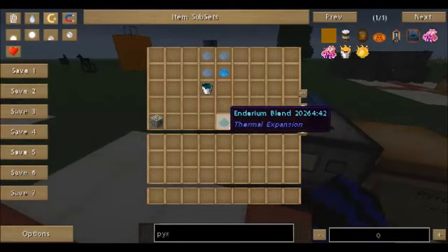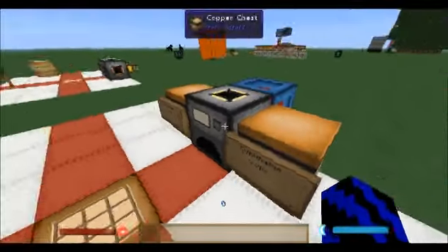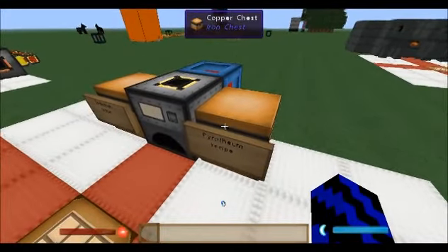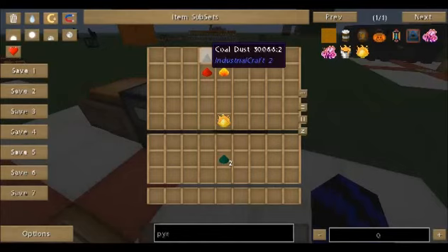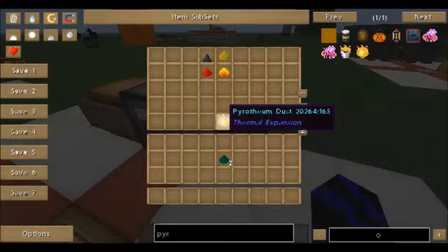Just as a note, you will need 2 Enderium blend, so let's just take them. The second part is the Pulverizer recipe: take 1 coal dust, sulfur dust, redstone, and blaze powder to get Peripherium dust.